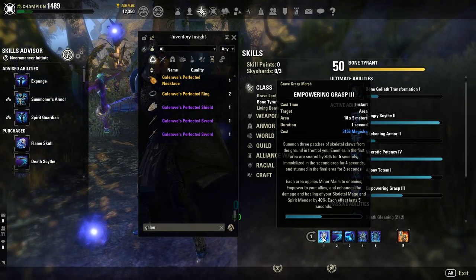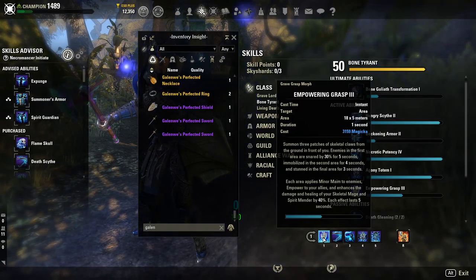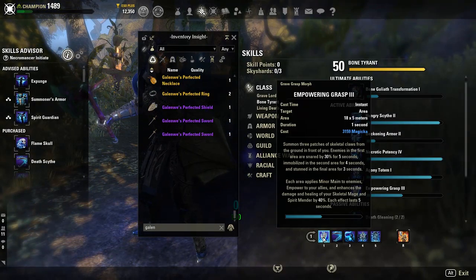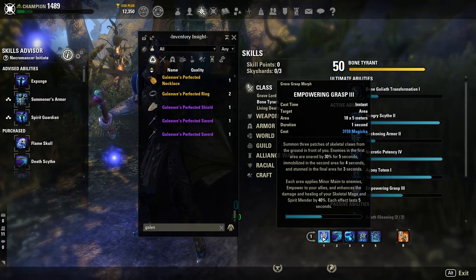Such as on Zajasa with the cats. Each area applies Minor Maim to enemies, which is great. It also empowers your allies and enhances the damage and healing of your Skeletal Mage and Spirit Mender by 40%. We're going to kind of ignore the Skeletal Mage and Spirit Mender part and focus on the Empower part.